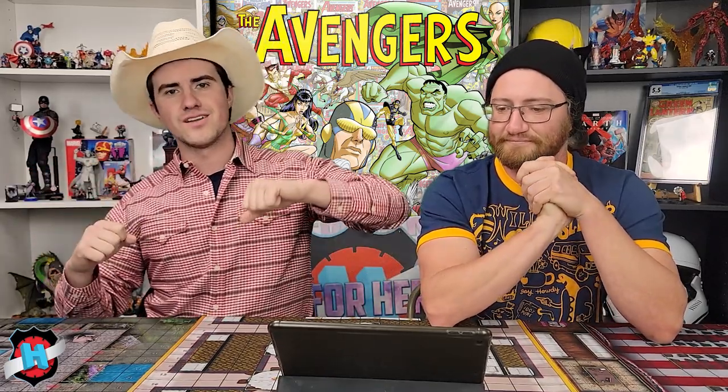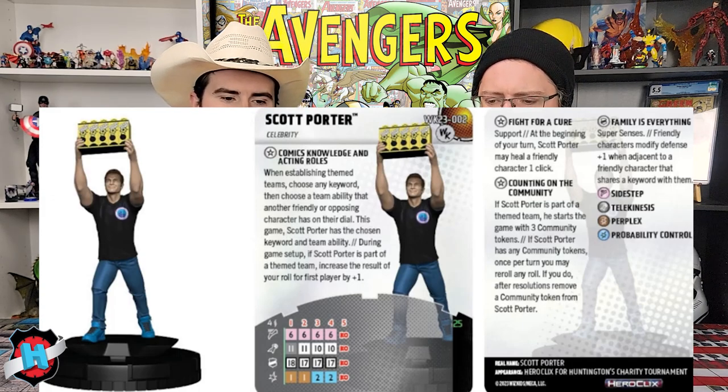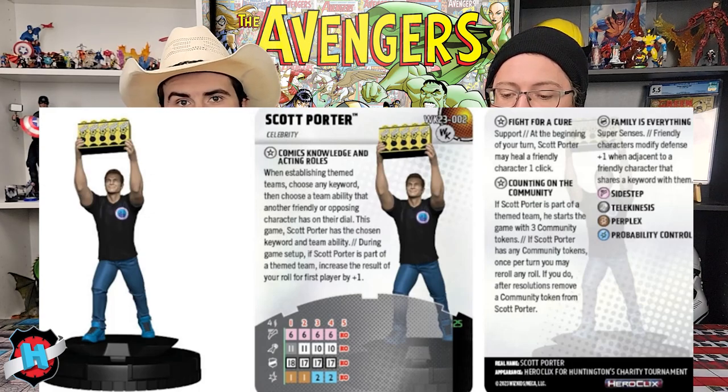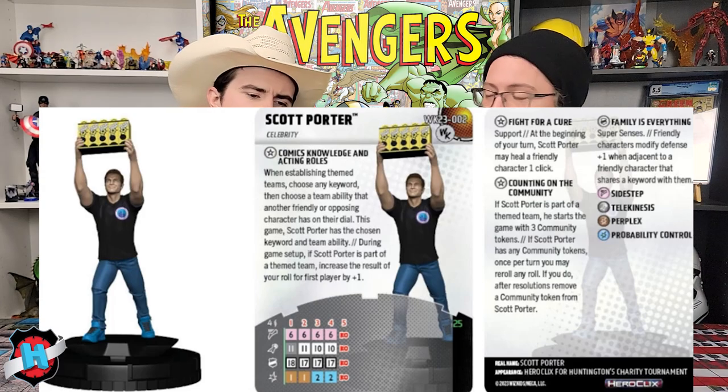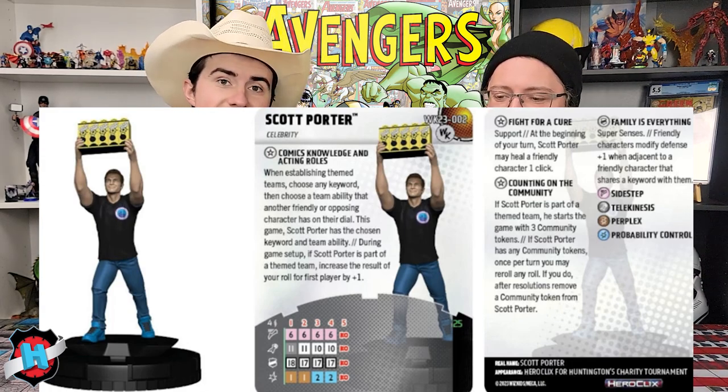Now, there are two Scott Porter self-insert figures — more self-inserts than ever before. Scott Porter is holding up what looks like Powerbomb bricks in both sculpts. The first one has a specifically Huntington's shirt, blue trainers, and jeans — possibly Skechers shape-ups. Both are unique, both are 25 points. WizKids clarified in chat that both can be purchased from their site, and everything outside of manufacturing and shipping costs will be donated to Huntington's, so anyone can get them, and it all goes to charity.